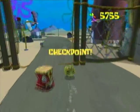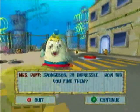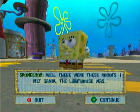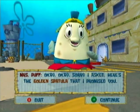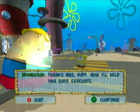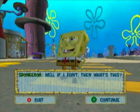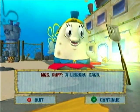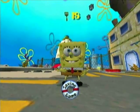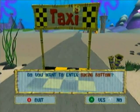We're heading straight to Mrs. Puff. Spongebob, I'm impressed, how did you find it? Well there were these robots, I met Sandy, and the lighthouse was OK. Here's the golden spatula that I promised you. Thanks Mrs. Puff! Now I'll help you evacuate, but Spongebob you don't have a driver's license. Spongebob thought he had his driver's license but it was actually a library card. That brings our total to 18 golden spatulas. Let's go back to Bikini Bottom - there's nothing more to do here.